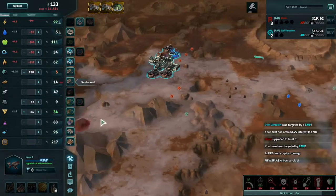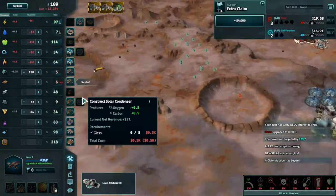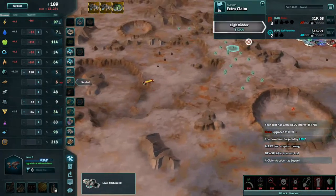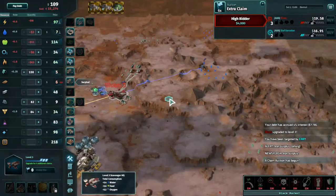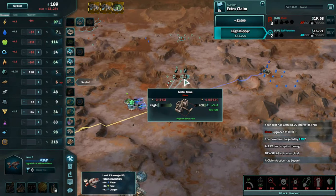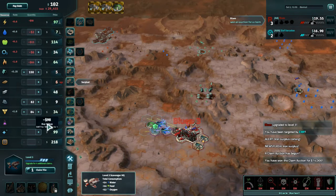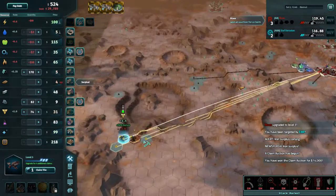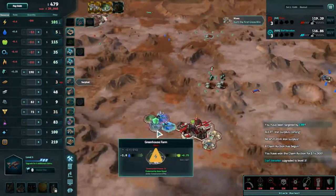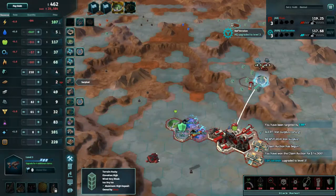Find a bit of glass, silicon so we can fund our glass production. The black market is available for auction. I don't know if that's the right move but it works for the moment.